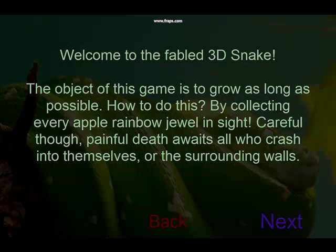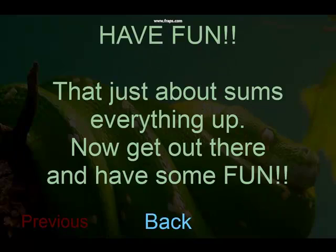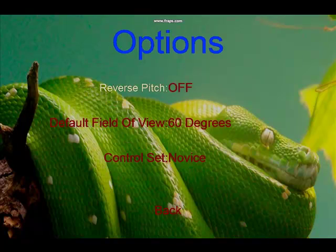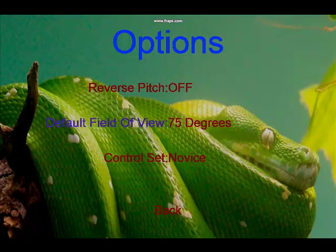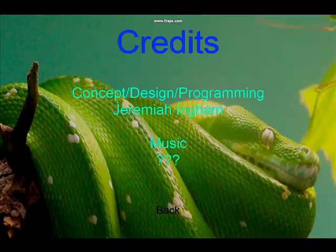A real tutorial would strongly benefit the game, but for now all the rules and controls are detailed in a somewhat lengthy instructional manual. There are also a number of game options to choose from, such as reversing pitch control, selecting viewing angle, and changing the desired control set, which I will detail in just a moment. There is also an option to quit, and an option to view the game credits.